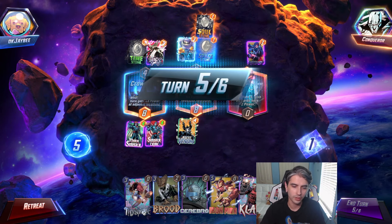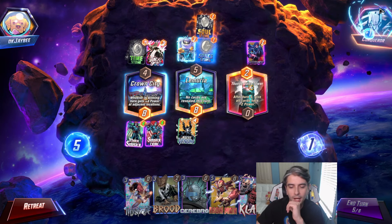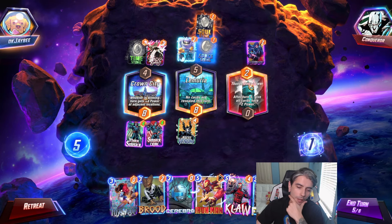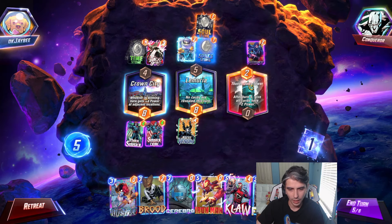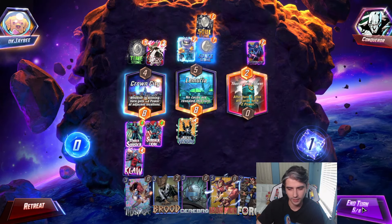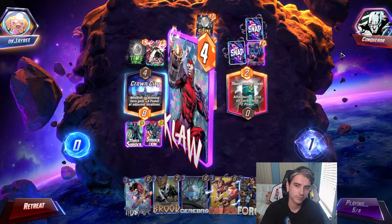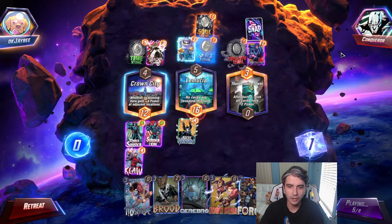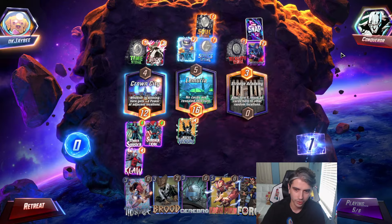Mr. Sinister gives us 4 power at the other locations. Turn 5 here. We draw Forge, but it's really a debate right now between Iron Man and Klaw. I feel like Klaw in this location is kind of going to be a nuts play. Klaw going down onto Lemuria. Reality Stone — he has changed the location.